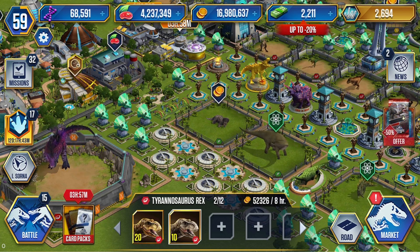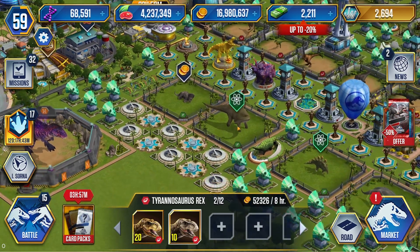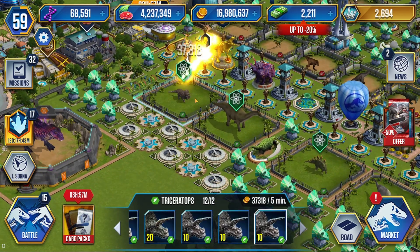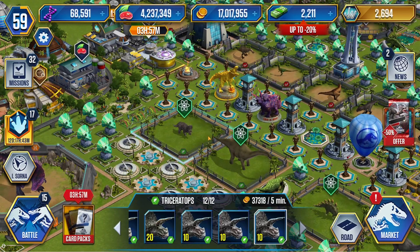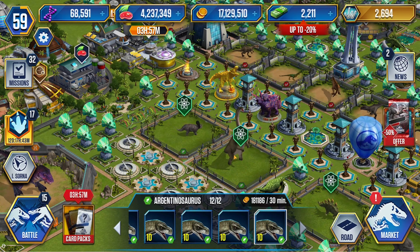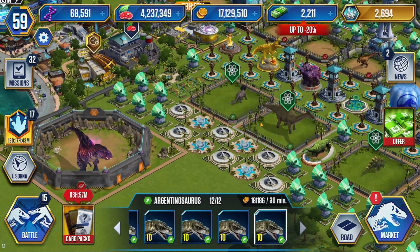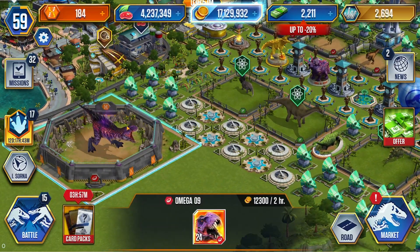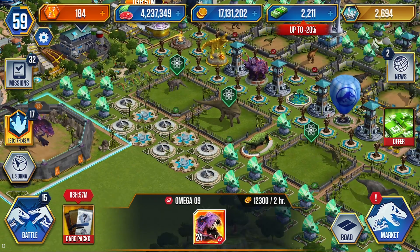Hi and welcome to another video. In this video I want to show you the progress of my farm. We have the Triceratops for the gold farm making nearly 40,000 in 5 minutes. The Argentinosaurus, 30 minutes, over 180k. We have the Omega 9 at level 24 — we've been upgrading that one.